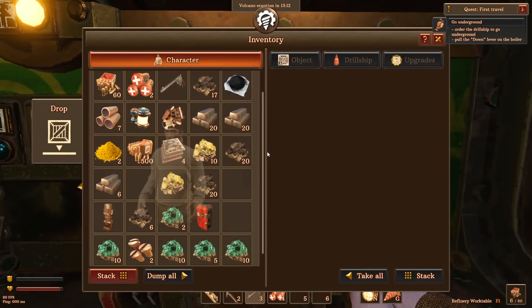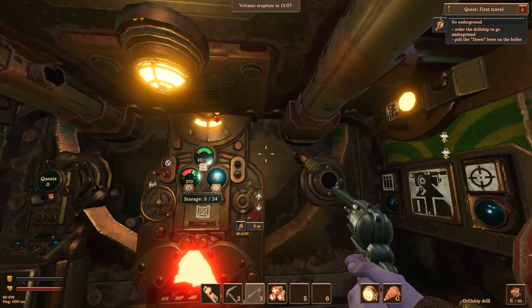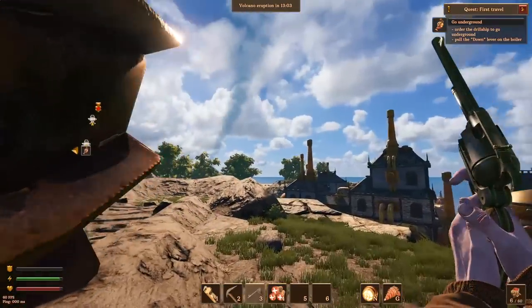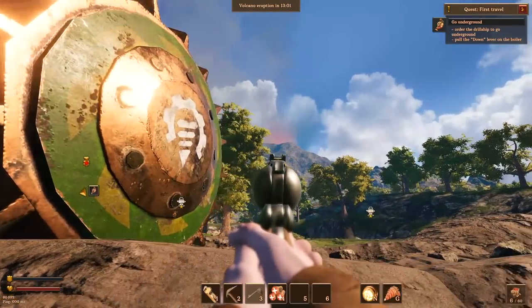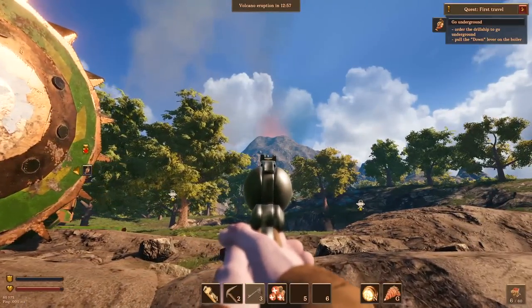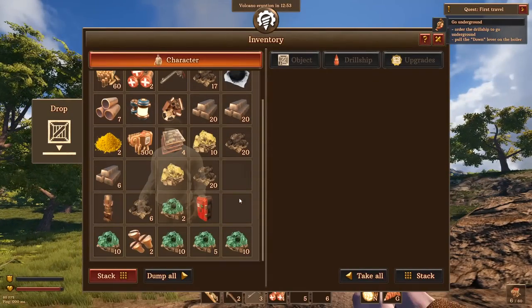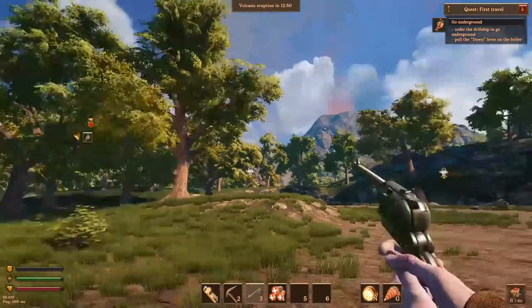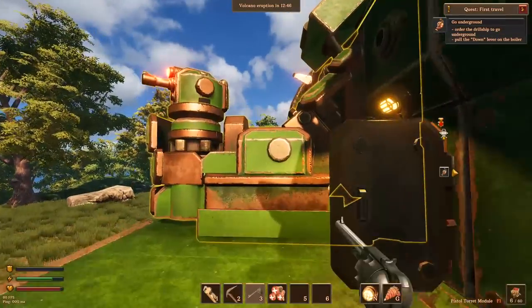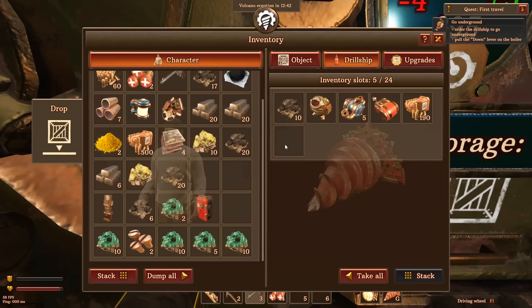We do have to pay attention to our power levels and stuff like that, otherwise bad things are going to happen. At the top of the screen you'll see one of the main mechanics of the game — it's called the volcano eruption. Every now and again the volcano over there is going to belch fire and pain and brimstone all over us, so I'd suggest not being on the surface when that happens.